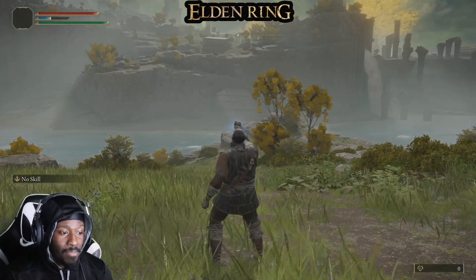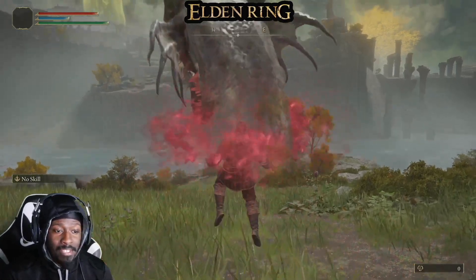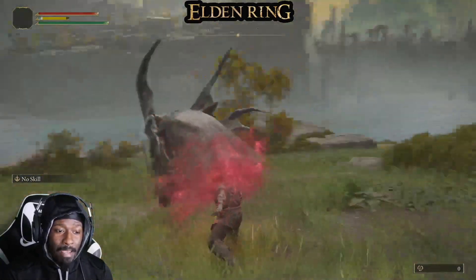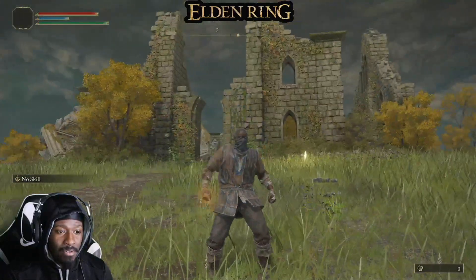Number three, we got Dragon Maw. Dragon Maw summons another big dragon head and uses the maw to bite down. So we're gonna do it one more time but from a different angle — let's look at it.